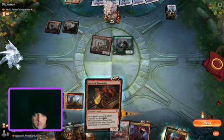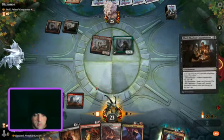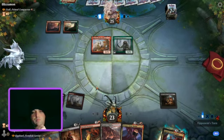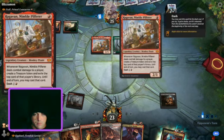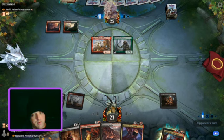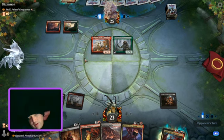We're thinking about playing Spikeful Prankster, who's pretty good, but we have to play Black Market Connections instead. Spikeful Prankster gets first strike on our turn — he's a 3/2 — and whenever a creature gets destroyed and sent to the graveyard, a dies effect, he pings players or planeswalkers for one damage.